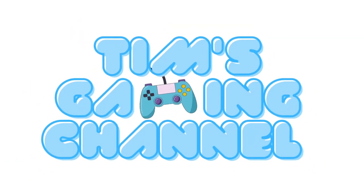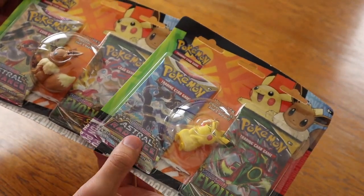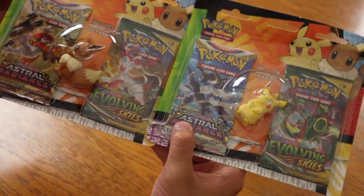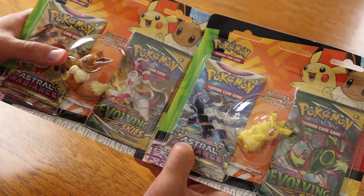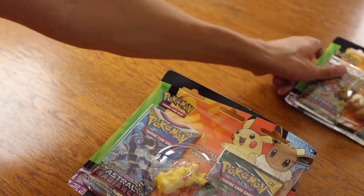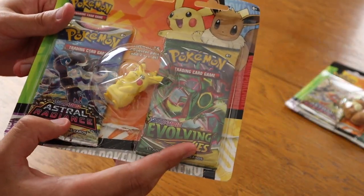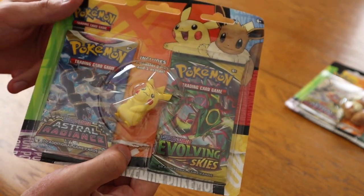These two products will help you go back to school in style with Pokemon themed erasers. So here we have our two packs — I think these are the only two you can get, at least I haven't seen any more. These were the two that I found at Target. We have an Eevee eraser and a Pikachu eraser, and it's sort of the best of both worlds because when you open it up you'll also get two packs: one of Astral Radiance and one of Evolving Skies.